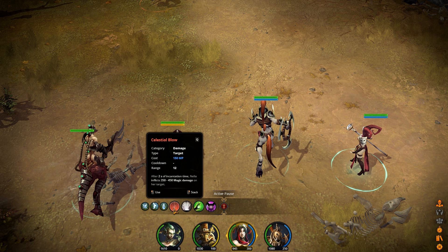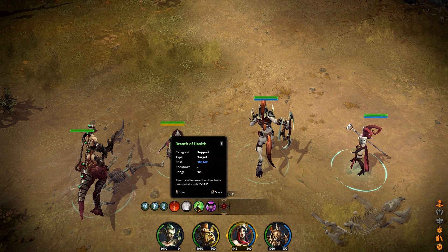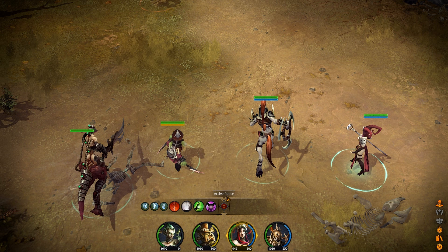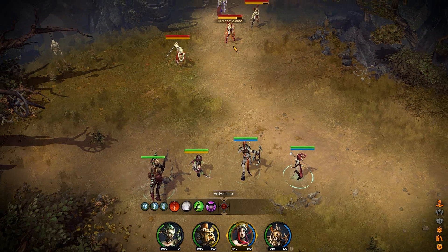Finally, we've got our mage character. I've got a ranged nuke in Celestial Blow, an AoE knockdown, one healing ability for the mage which I can cast on any one of my allies, and then elemental chains which are a debuff of attack speed for the opponent. So those are all the abilities that I have for my characters. Now let's go ahead and hop into combat.